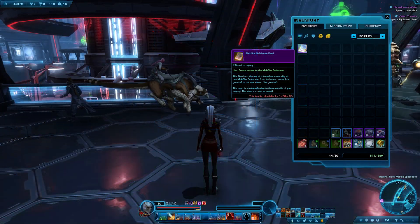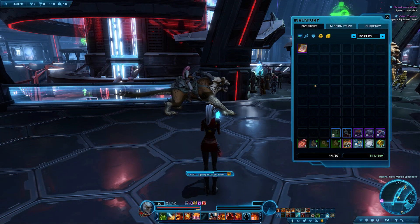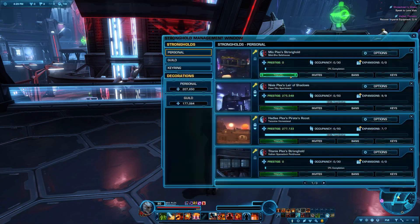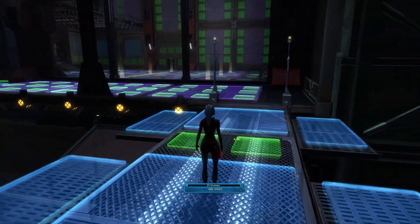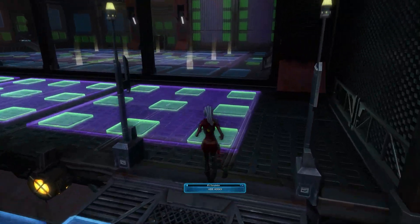Purchase the Mechshaw safehouse deed and then open your inventory in order to claim it. You'll now see the Mechshaw stronghold in your list of available strongholds to visit, and any of your characters can travel there at any time.